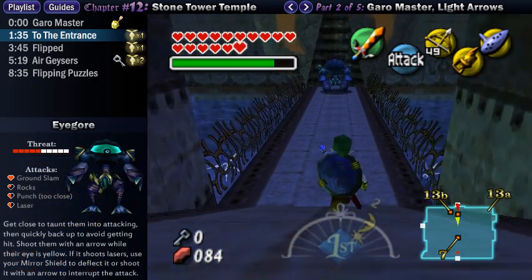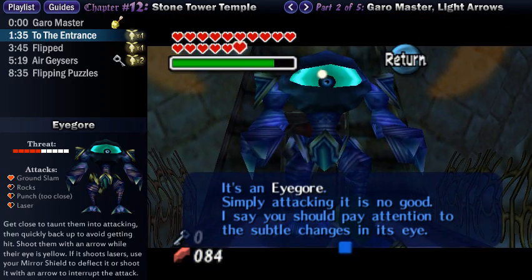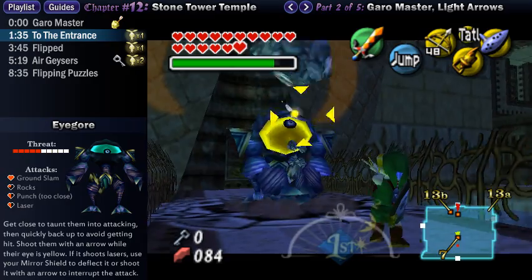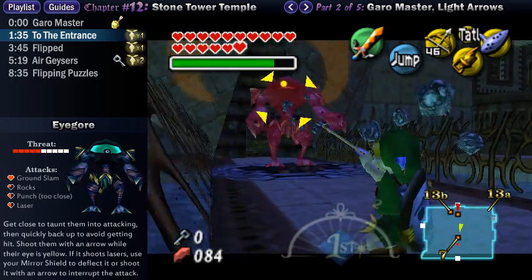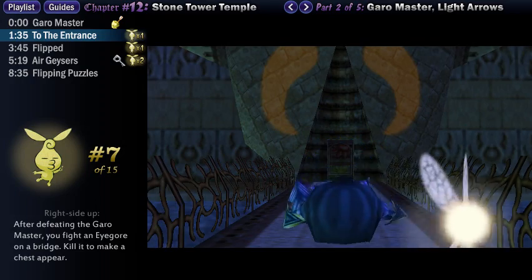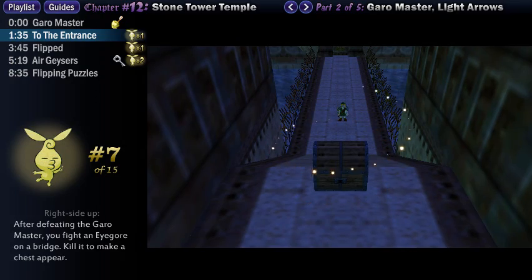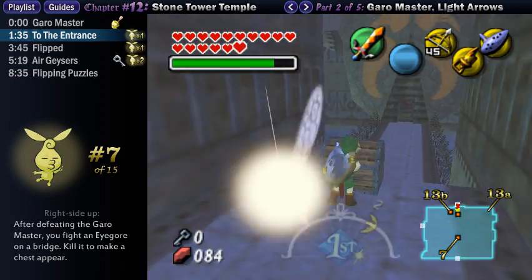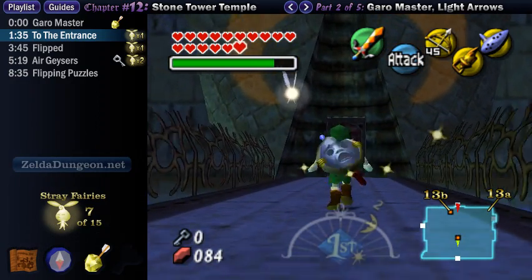At the end of this bridge, you'll encounter a new enemy called an Igor. You want to Z-target it as soon as you can. Tatl gives you a clue: these giants are only vulnerable just after attacking, when their eye turns yellow. You want to walk forward to taunt it into attacking, and then quickly back up so that you don't get hit by its fists or the chunks of rock — they're like shrapnel. Shoot its eye with a regular arrow as soon as possible. It's a bit simple, but it's an interesting puzzle-like enemy. Once it's defeated, go back and open the large chest that appears to find a stray fairy.